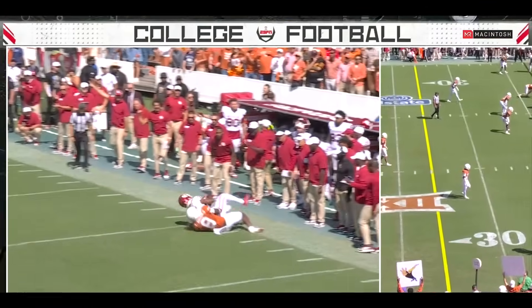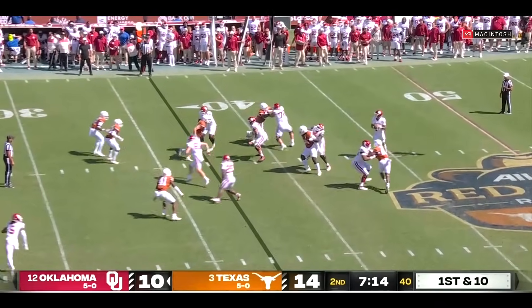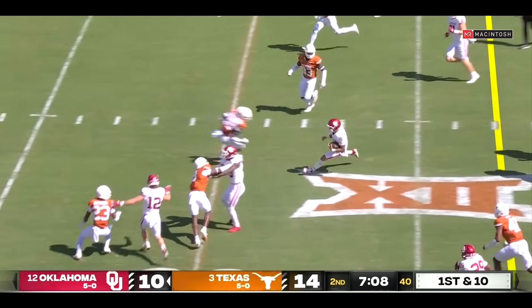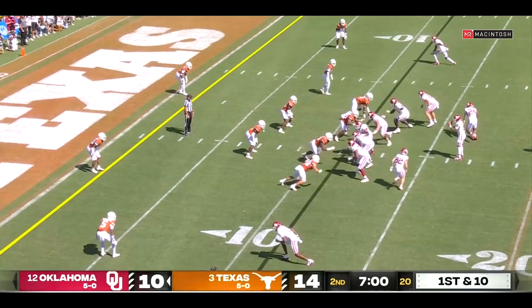That ball gets out so quick. Give credit to that offensive line giving him time. On third down, Gabriel has a lot of time here and now takes off, makes a cut, weaves his way down, starts to slide. Oklahoma trying to reclaim the lead, set up inside the Texas 15. In the end of the round it's Gavin Freeman — he's the punt returner, he's got good quickness. Walker this time, and he just waltzes in standing up. Oklahoma answers.